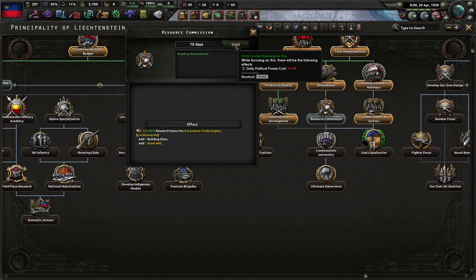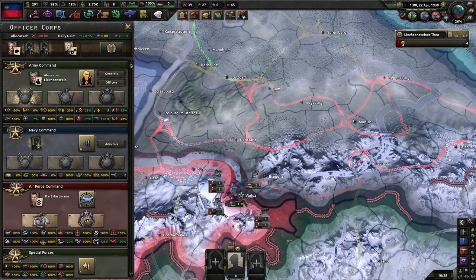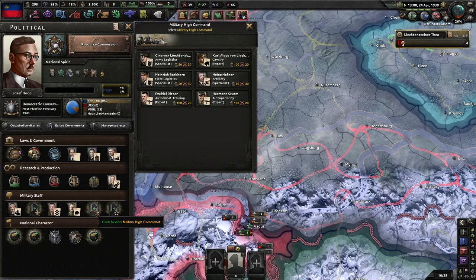I need the steel mill, so I might as well do this now. And the monster has been annexed — there's nothing about that.